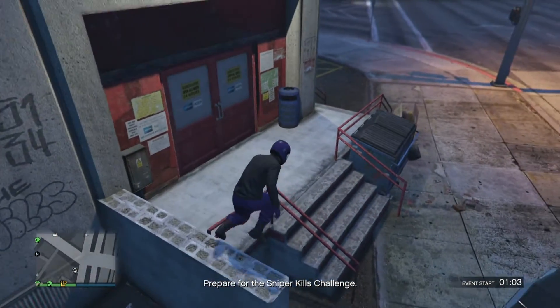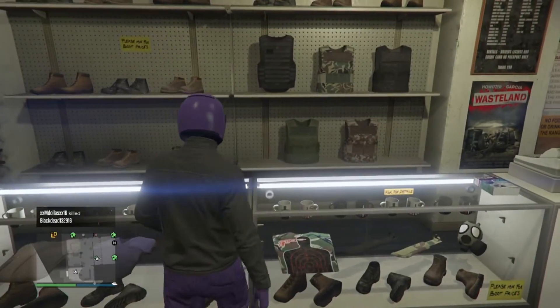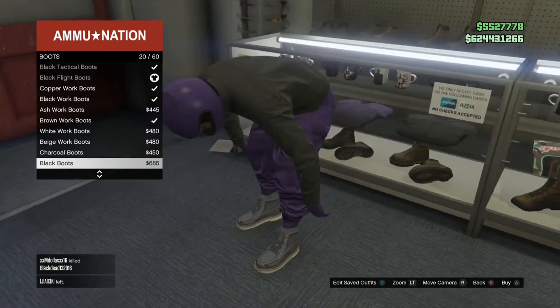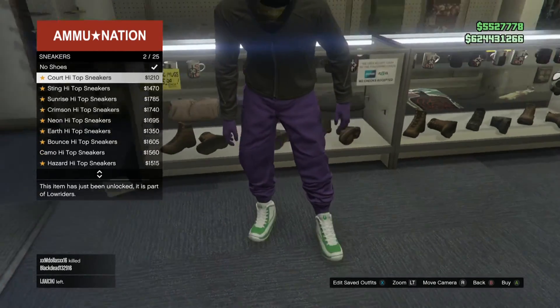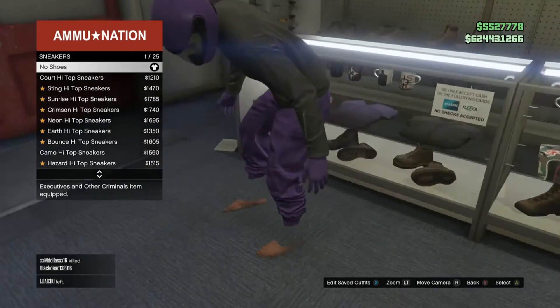Once you're at Ammu-Nation, go to shoes and scroll through any shoes you want to see which ones have invisible ankles. You can also hit no shoes for invisible feet. And that's basically the end of the glitch.